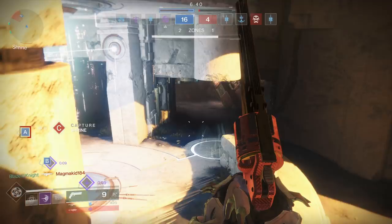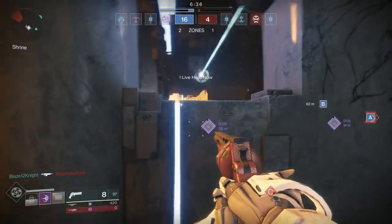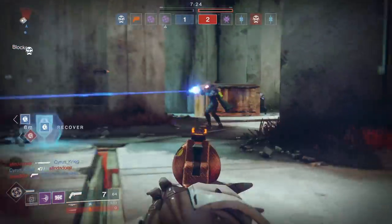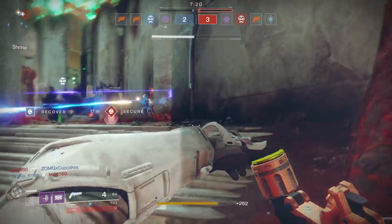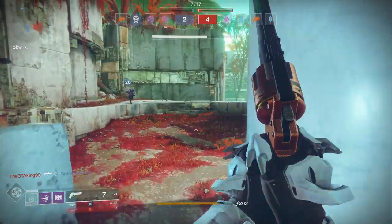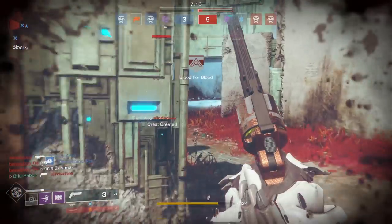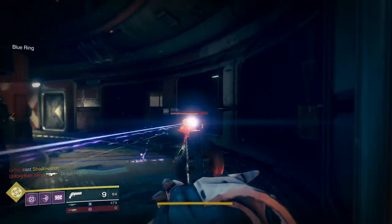Next is the weapon's time to kill in the Crucible. It's slow. 1.3 seconds is the fastest you can get it if you hit your opponent for two crits and two body shots. 1.73 seconds if you hit for all body shots. That's not great. In fact, it's the second to slowest archetype in the game, right behind the 180 RPM scout rifles like the Nameless Midnight. And to add to the woes, it's actually really difficult to attain that time to kill.